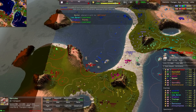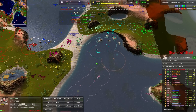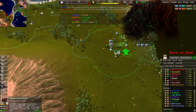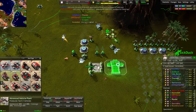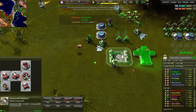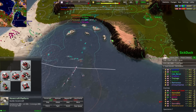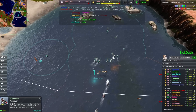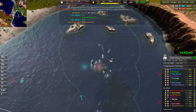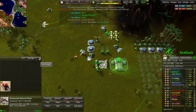Okay, we're settling into a fairly standard naval game. The naval play for the northern sea will happen up here, the southern sea down here. Sick Duck is going into a T2 vehicle lab, which makes sense with the hovercraft already out. We really need to reclaim this hovercraft gantry — it's not serving much purpose anymore. 900 metal just sitting around would be better served as a T2 vehicle bay.